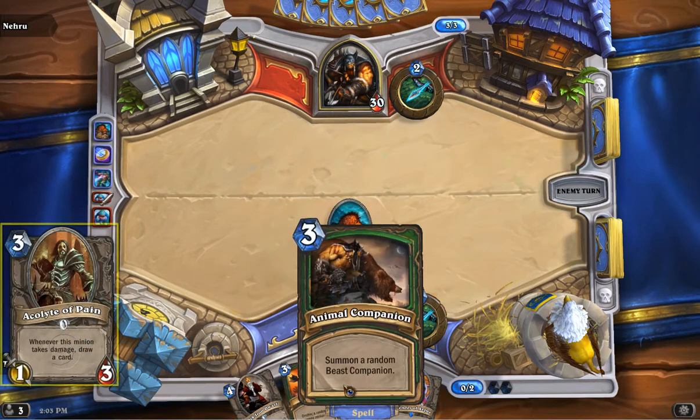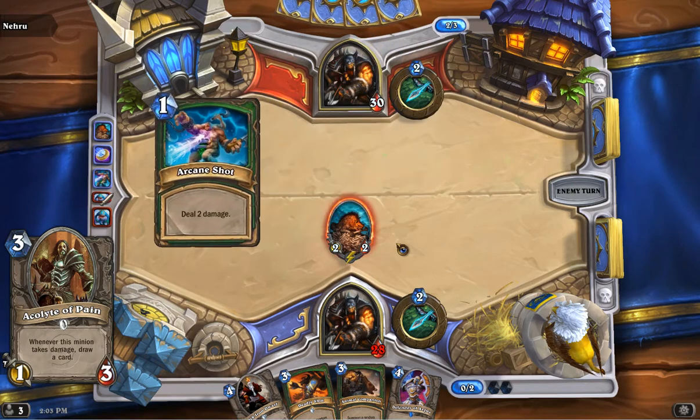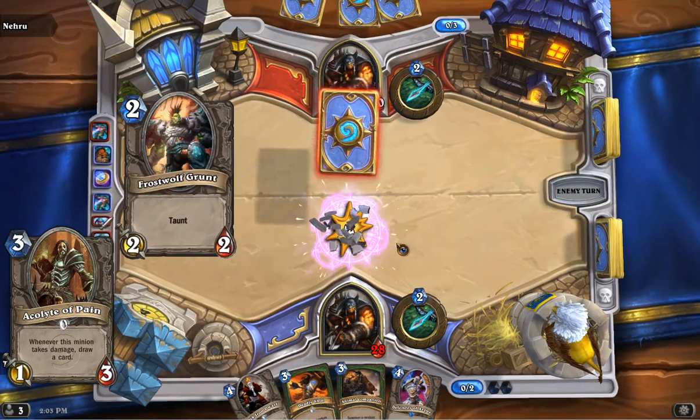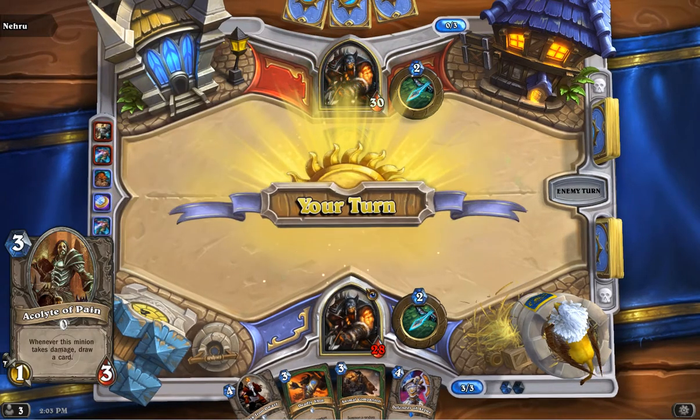After that, we've got some card draw — Acolyte of Pain. It's a 1-3 that every time it takes damage, draws you a card. This is just for some much-needed card draw because we're not running any Flares in this deck, or any Starving Buzzards for that matter. We just wanted to throw something in here for card draw and help get a few extra cards.